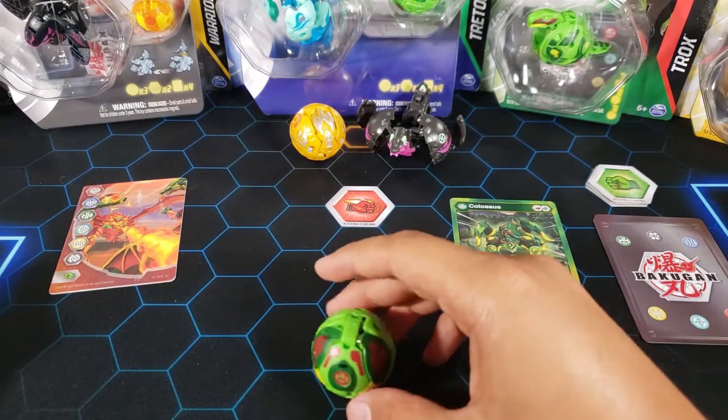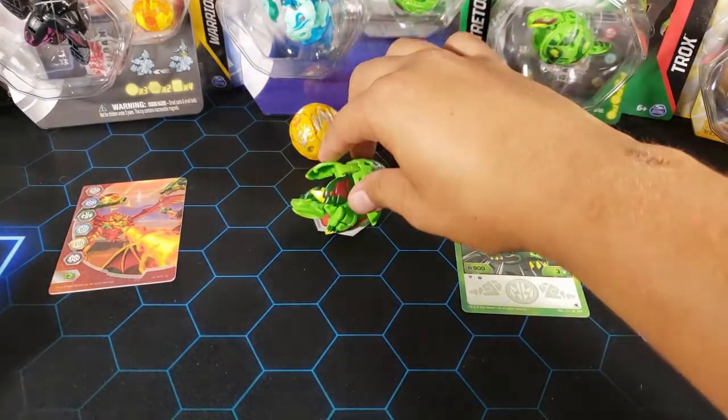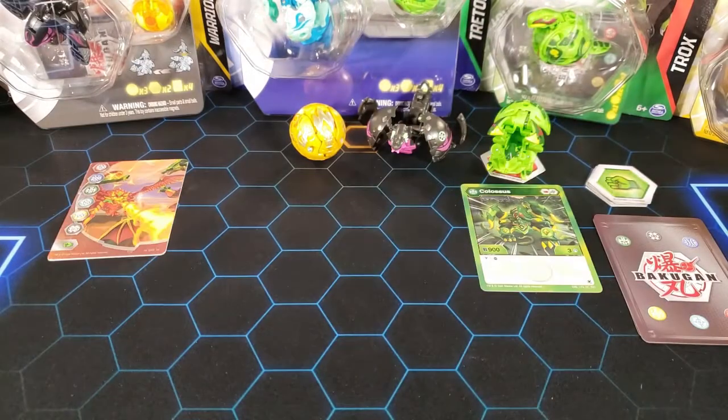Let's roll it onto a core and see how it opens up — three, two, one, brawl! And there is Ventus Colossus, very nice.